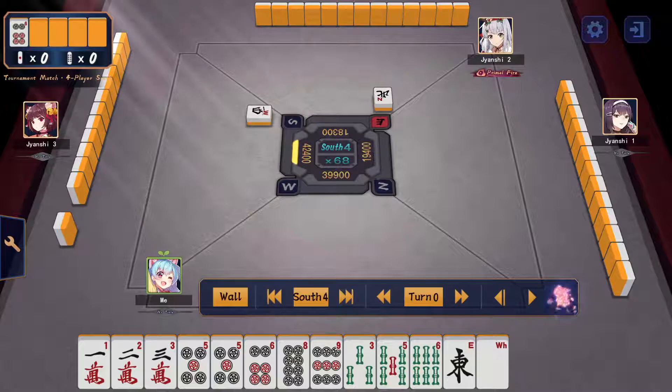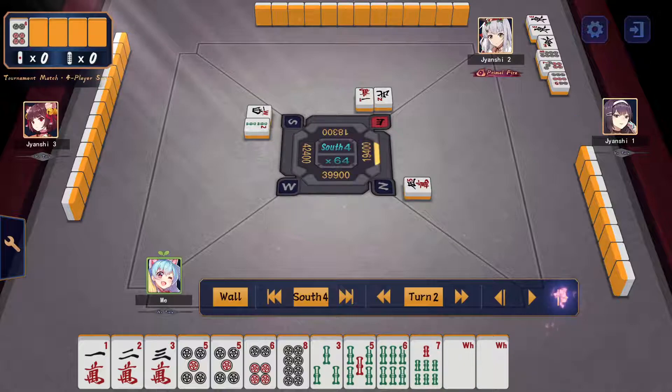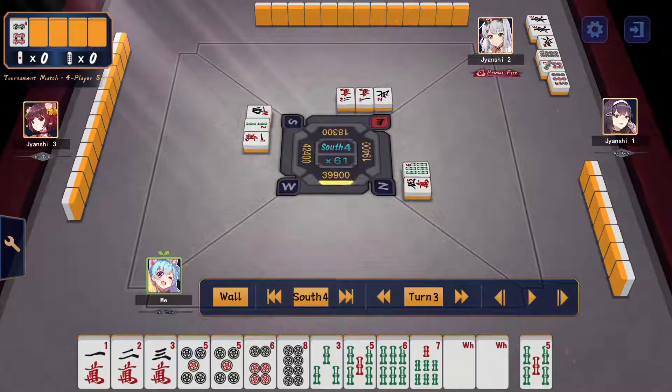I'm figuring I need about 2500 points more than my Kamicha, so I need to directly hit him for a 1300 hand or tsumo at least a 2600 hand to overtake him. Actually 2k wouldn't be enough because of seat order — my Kamicha will be first by default — so it's probably more like a 2600 hand.